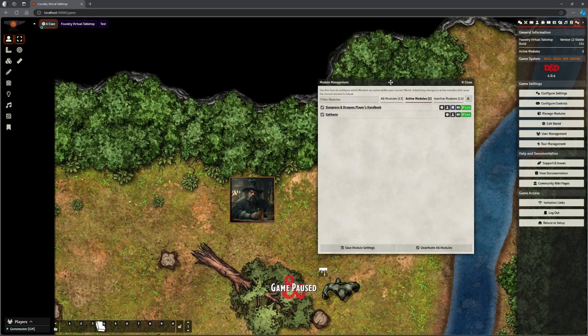I've got the Player's Handbook installed because I was getting stuff from the SRD, but you don't need that at all. I'm in version 12 of Foundry and I'm in my alternate install which is the 4.0 D&D game engine, but that's not relevant to this video.